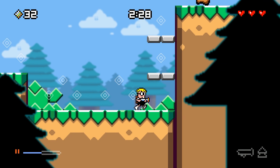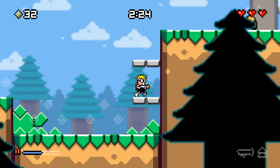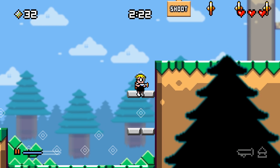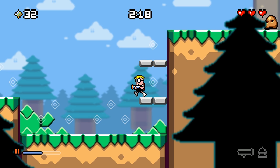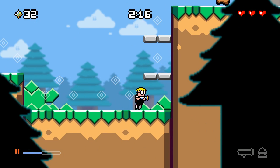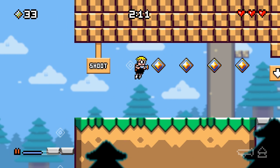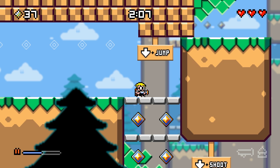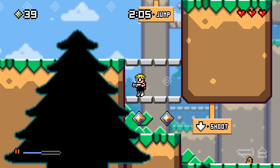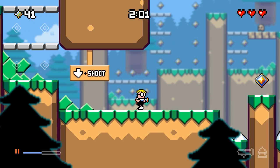This is a way to kind of introduce you to the fact that you can jump up through platforms. You might try not to, but it's easier to try that than to jump around it. Some people might accidentally discover you can jump through it, which is kind of nice. And if they did fail to do it there, then they're required to do it here - you can't get past this without going through it. Kind of nice.